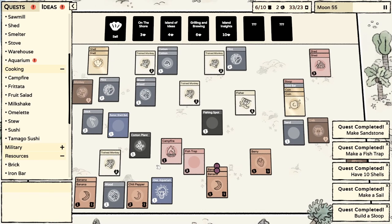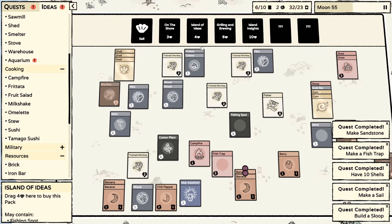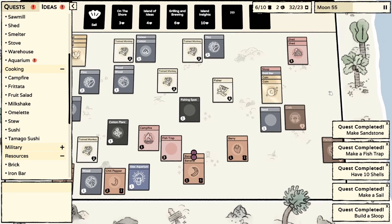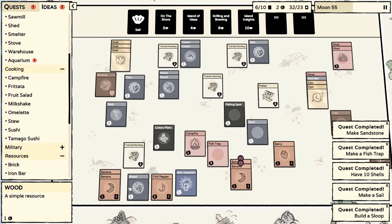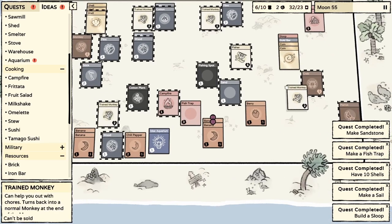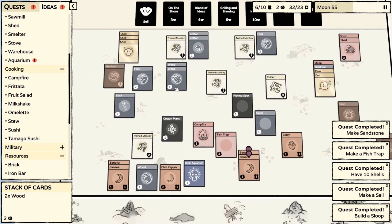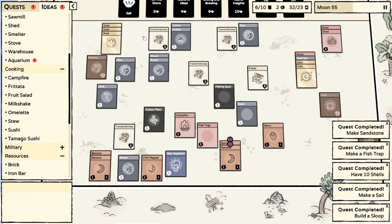I'll leave the food. I'm not going to take cotton plants back - they're only useful here. We could bring back materials though. Stone is quite difficult to obtain so stone would be pretty good to bring. Can we bring back a trained monkey? No. What do we want to bring back? I think I want to bring back the gold bar just to store it on the mainland, not to sell it - we don't want coins.